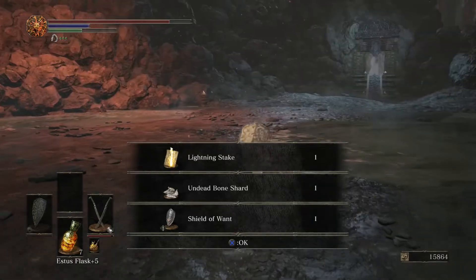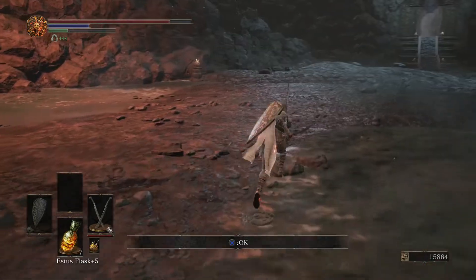We get Lightning Stake, the Undead Bone Shard, the Shield of Want, and a Large Titanite Shard. Lots of goodies here.